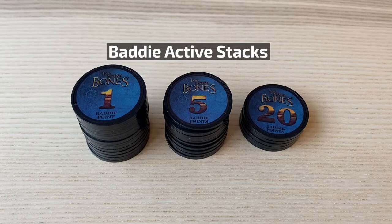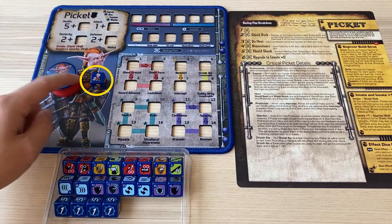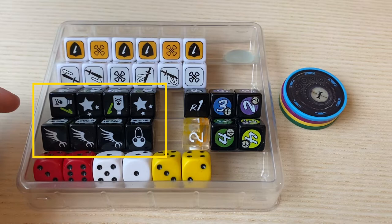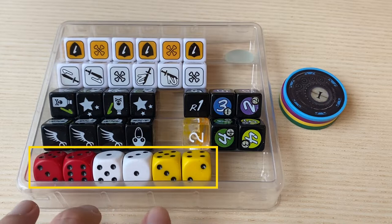Next, choose a gear lock. Each gear lock comes with a gear lock mat, a gear lock chip, a gear lock initiative die, their skill dice, their stat dice, and their reference sheet. Place all of this nearby you as well. Next, make a pool of defense dice, attack dice, status effect dice, initiative dice for lanes, round marker dice, and d6 dice. Also have the lane marker chips ready as well.